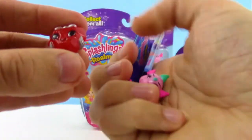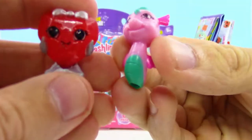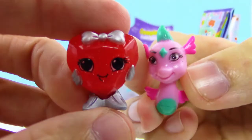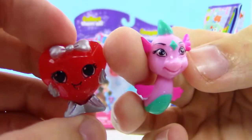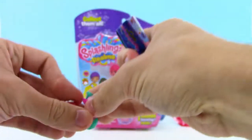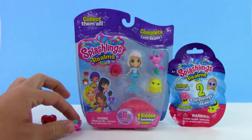First up, looks like we got this gem guy, got Pollyanna Pureheart, and it looks like we got Treasurer — it's like a little seahorse, really cool. And it looks like Pollyanna Pureheart is a rare, so this is really cool.